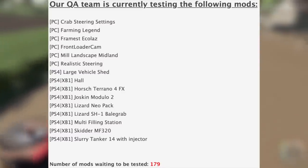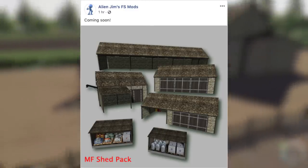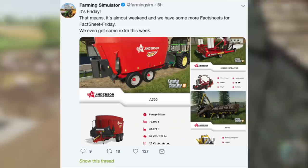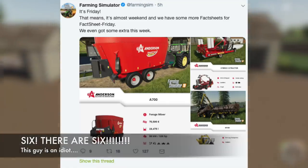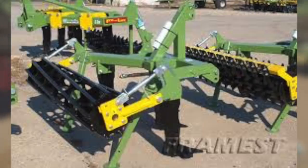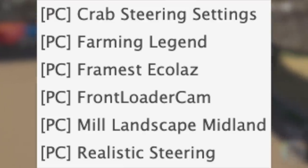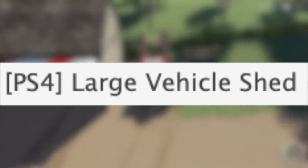The mods in testing list has changed. For PC we have: Crab Steering Settings, Farming Legend, Framist, Ecolas — which looks to be either a subsoiler or a small plow — Front Loader, Cam Mill, Landscape Midland. Farming Legend I believe is a map, as well as Landscape Midland. We also have Realistic Steering in testing.